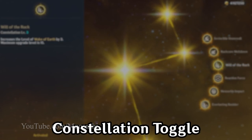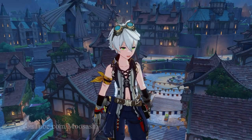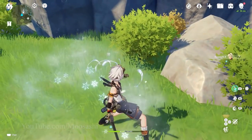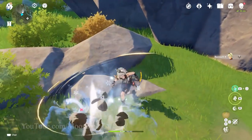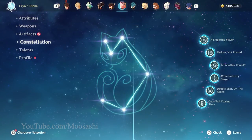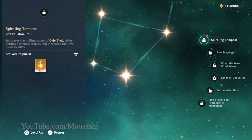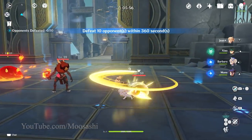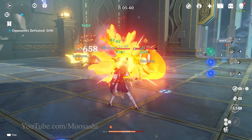Allow us to turn off constellations. Three words: Constellation Six Bennett. And worse yet, a permanent red exclamation point in the top right corner of the screen. I honestly feel this one is made specifically for Bennett, but I'm sure there are more constellations players would like to turn off from time to time. For me personally, that would be Jean's first constellation, which I've yet to activate. I use her for level 1 content, and her pulling in enemies faster is not a good thing in that scenario.